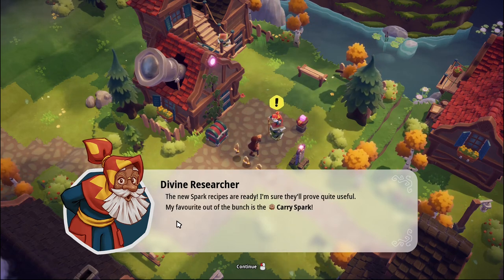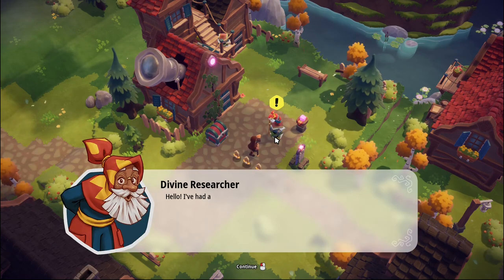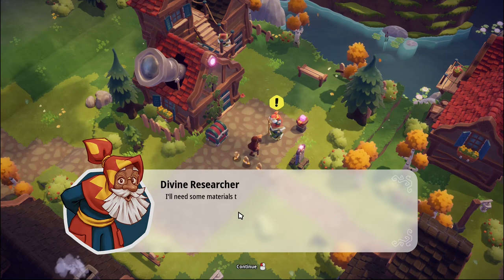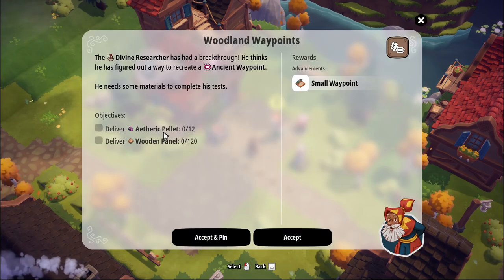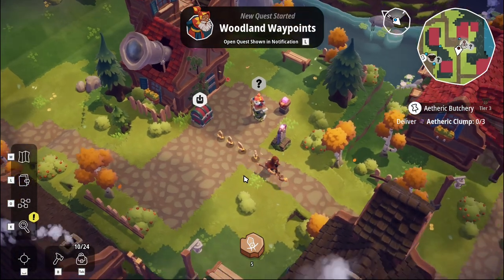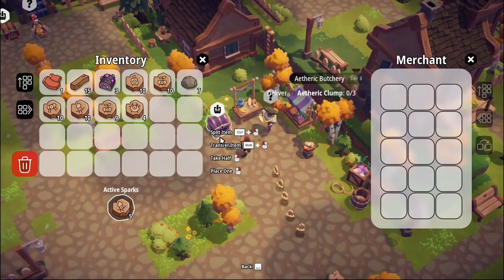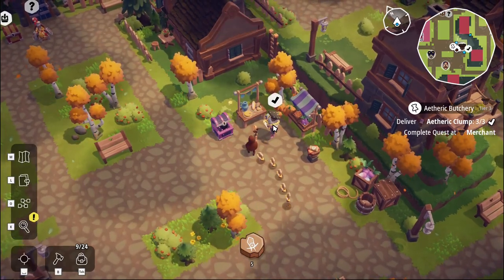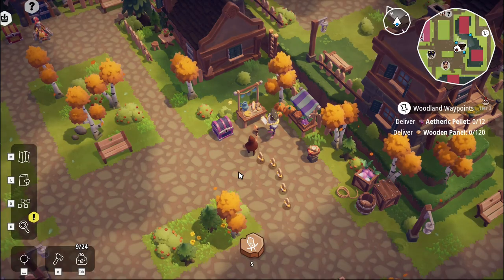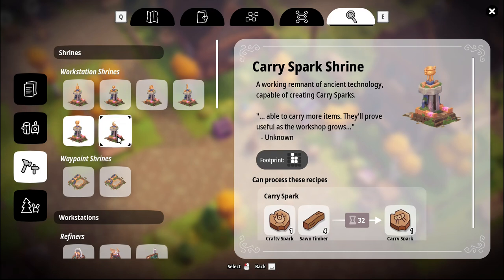The new spark recipes are ready — I hope they'll be quite useful. My favorite of the bunch is the carry spark. I've figured out a way for us to build our own waypoints — I need some materials to test the mechanisms: pellets and lots of wooden panels. On my travels, one of the beeflints respawned and we now have the third clump. Two of them respawned and we now have all three. We can cut up the etheric pellets and make shrines.